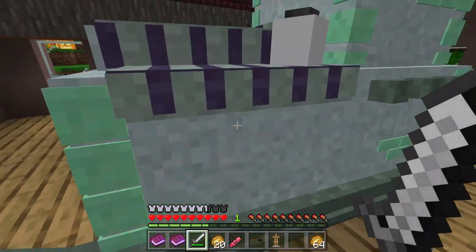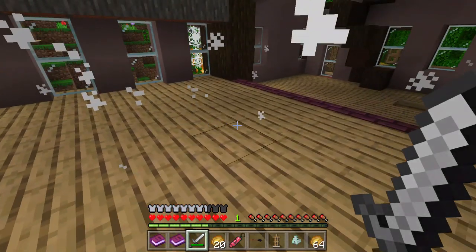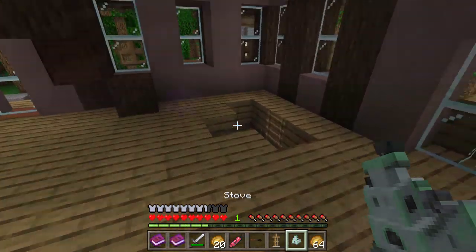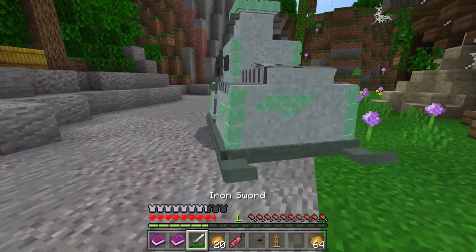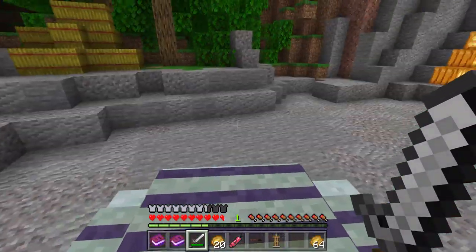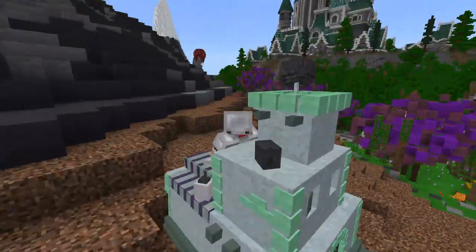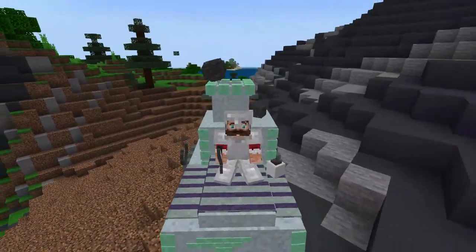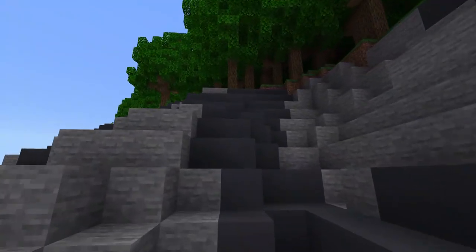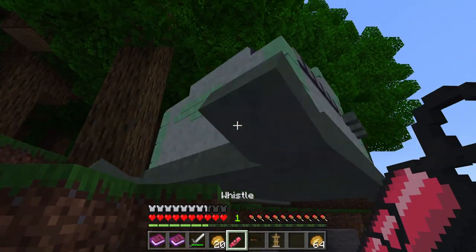There doesn't seem to be anything interesting up here, just this strange looking stove. It screams at you! So once you defeat the stove, you can ride it. There is a story behind where the stove came from — it turns out it is a Russian folktale that has something to do with a stove that you can ride or a stove that attacks you. I don't know the story myself, but the Russians promised me that when they made this entity it would be something interesting, and I think they have definitely delivered on that promise.